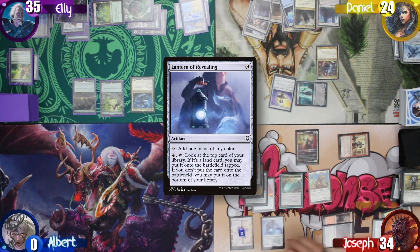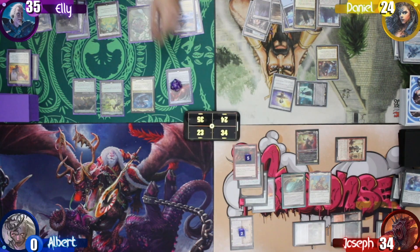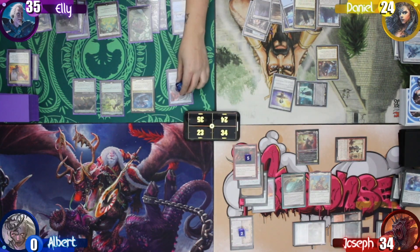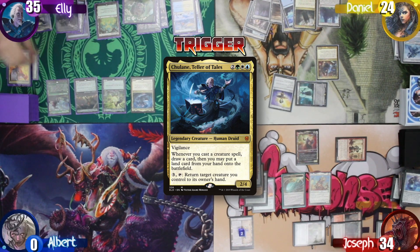Joseph then casts a Lantern of Revealing, but Ellie decides to counter it with Dovin's Veto. Ellie now starts her turn and uses two of the colorless mana to help pay for her Scout's Warning, which triggers her Chulane to draw a card, but she does not have a land to play.